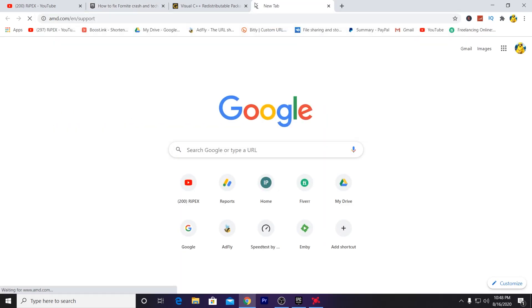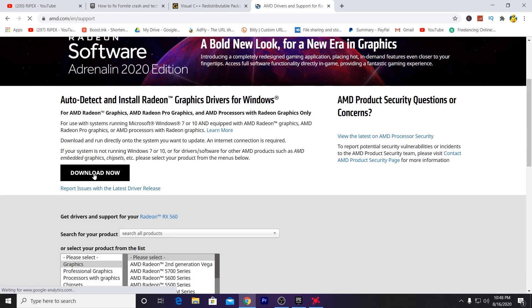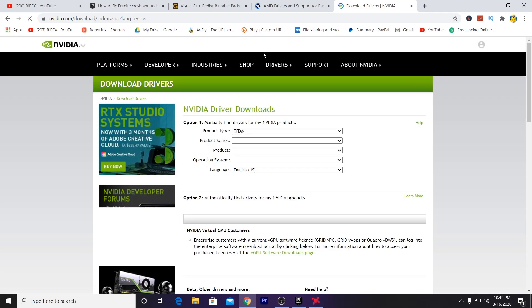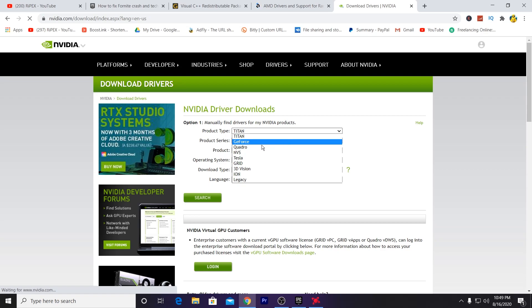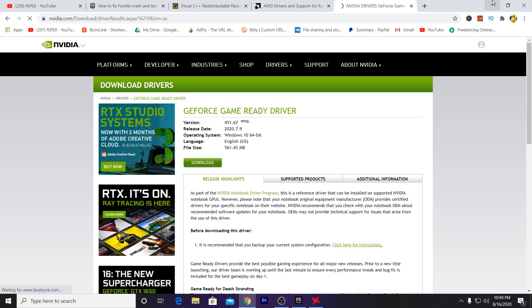After updating your driver, I will give you the link for both sites. For AMD, go to amd.com. If you don't know your model, click the Download button and download the Auto-Detect software — it will automatically download the latest driver for your GPU. For Nvidia, go to nvidia.com/download/index, select your GPU model, choose product type, series, operating system, and Game Ready Driver, then click Search and download your latest driver.